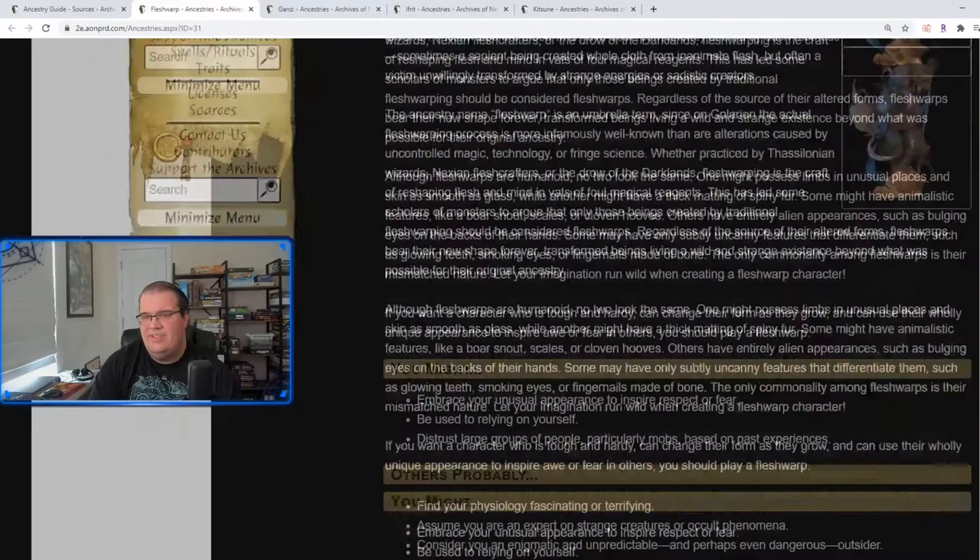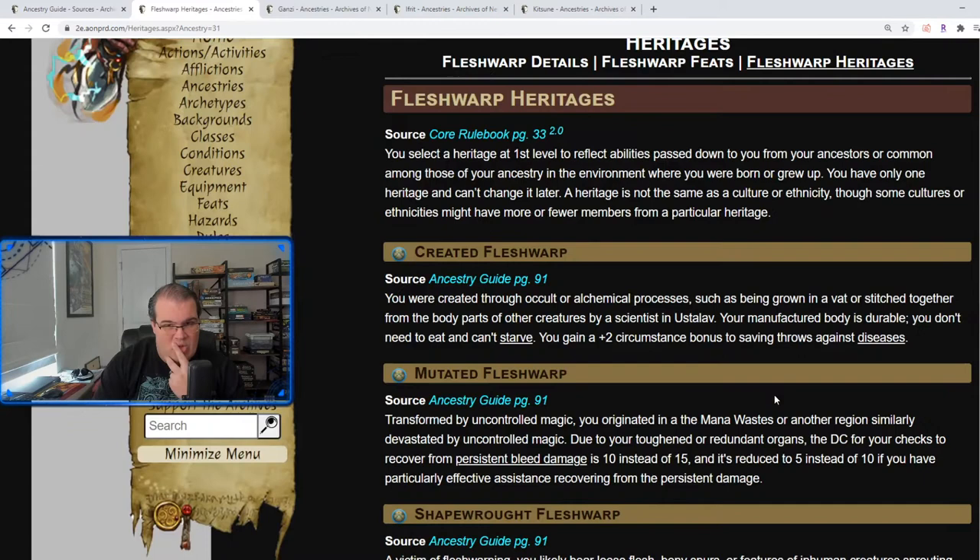Let's look into the heritages for the Flesh Warp. The Created Flesh Warp is where you are created through some sort of occult or alchemical process — you don't need to eat and you get a plus two bonus against diseases. The Mutated one is where your body has been mutated and twisted, so the DC to recover from bleed damage is 10 as opposed to 15, and with assistance it's 5 instead of 10, making it easier to recover from bleed effects.